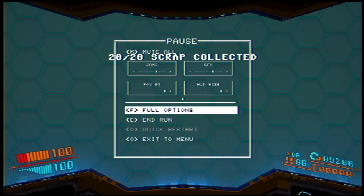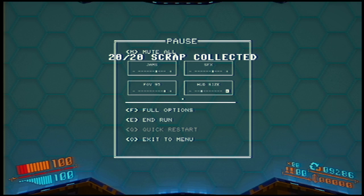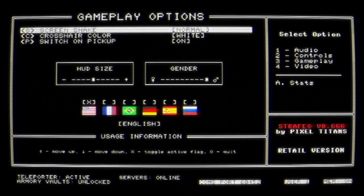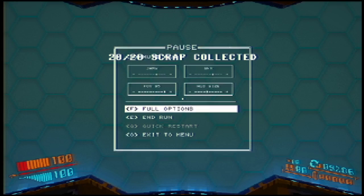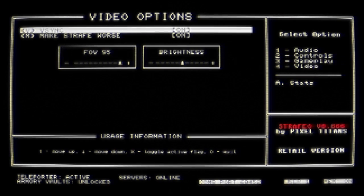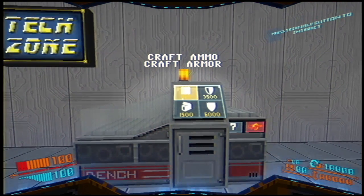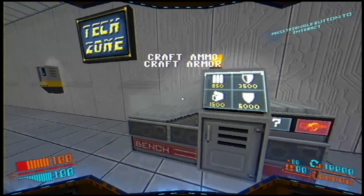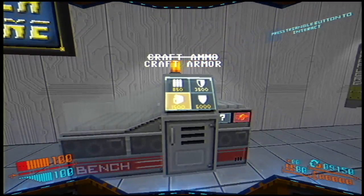Hang on a second - HUD size. Oh okay, so it just kind of brings it down. Let's go with that, that's fine. Then full options - I was kind of curious about what it said because it said something along the lines of 'make Strafe worse.' Oh jesus christ, it's so pixelated. Oh my god - let's turn that off. I've got v-sync on right now.